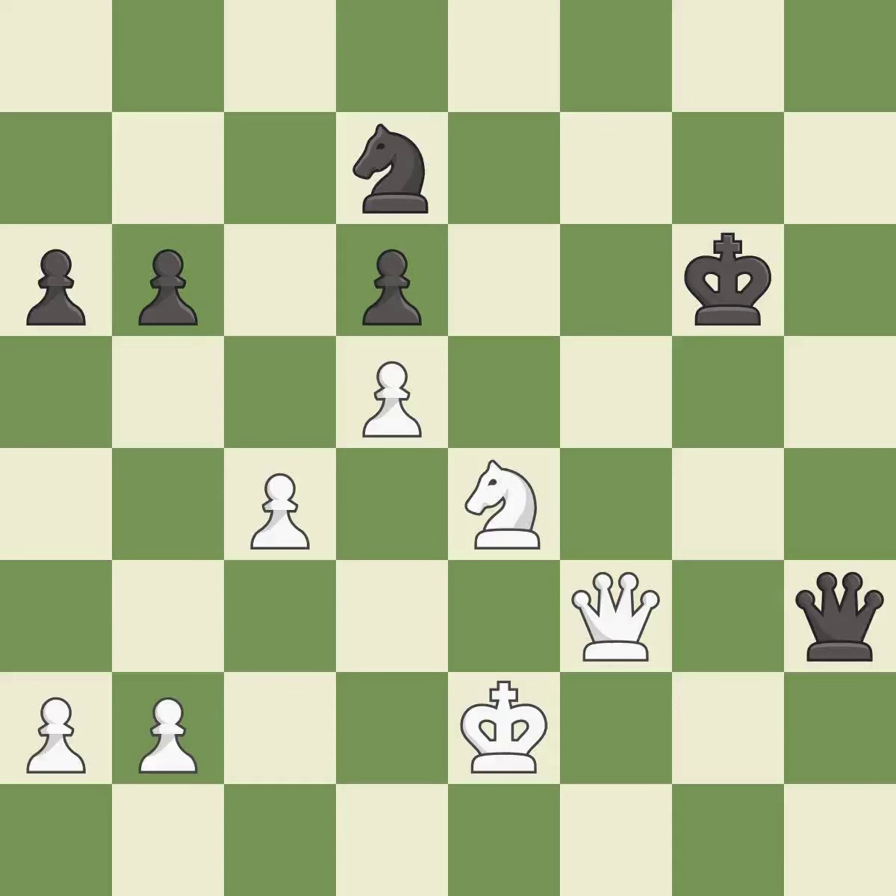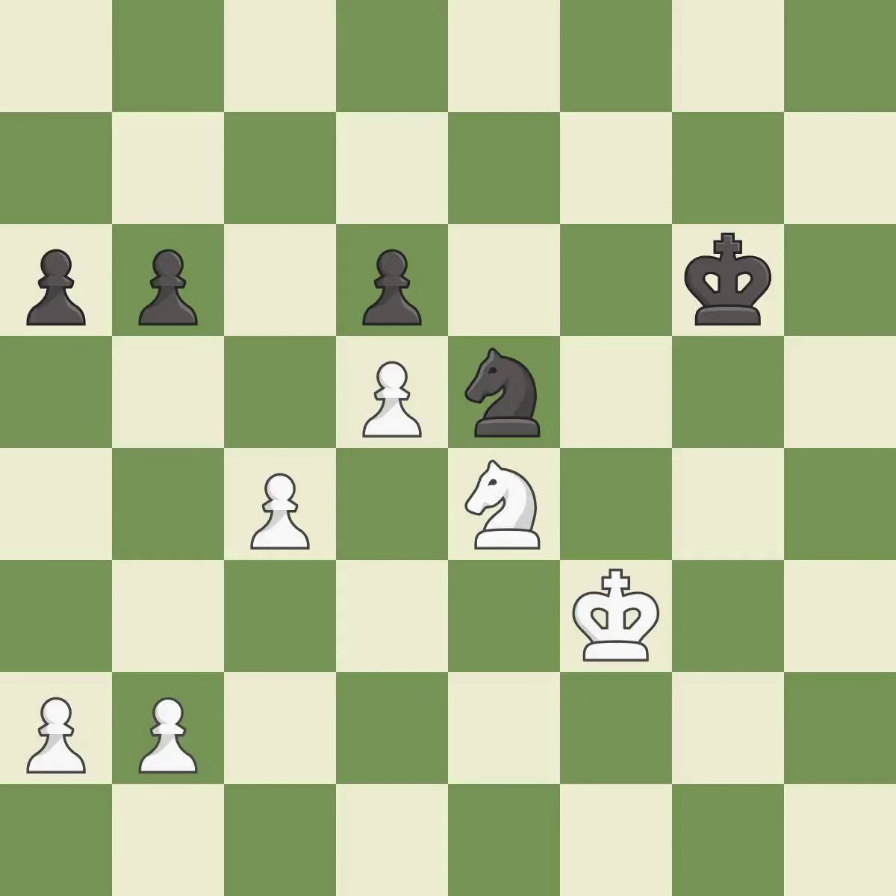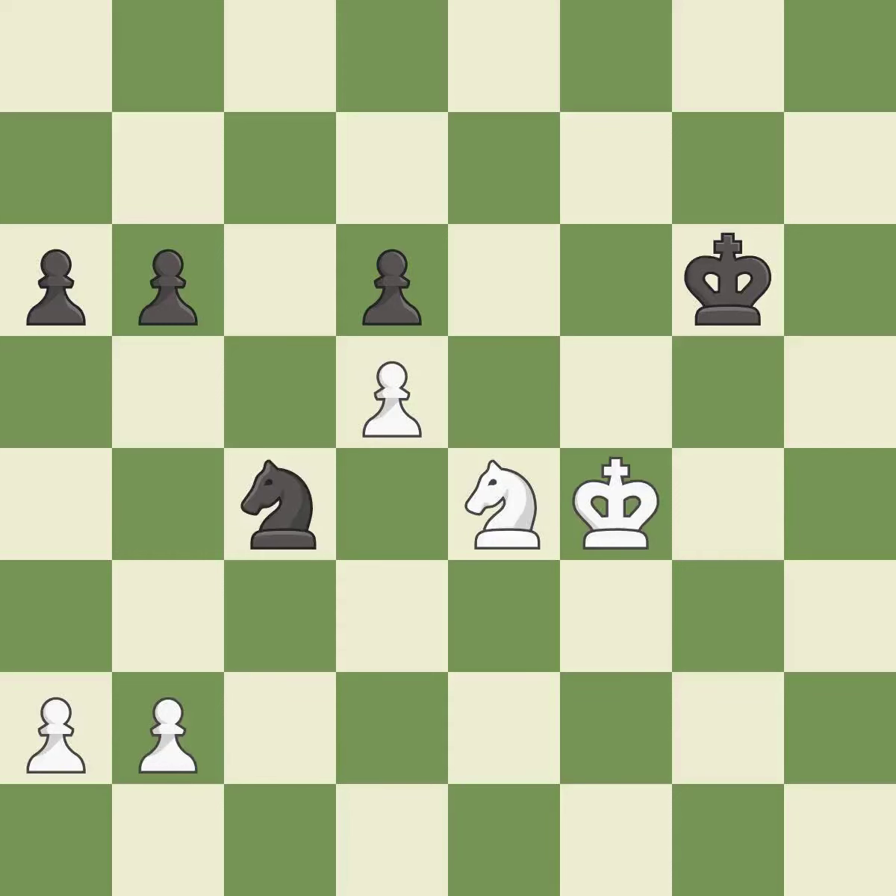It is a great move — takes back, rated best, then recaptures, rated best. White was better off, but now their position is winning. An inaccuracy steps away from the checking knight. This is the only good move — it is a great move. This defends a pawn that was under attack and had no defenders — it is best. The opposing knight is kicked by a pawn and must now move or be captured — it is best.